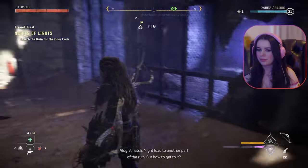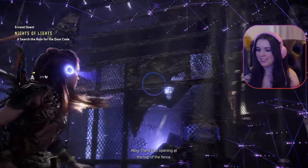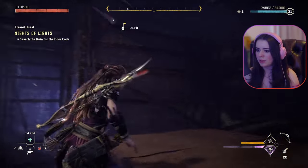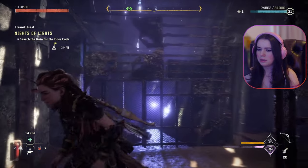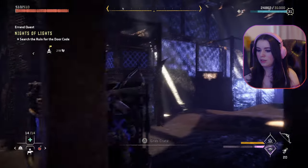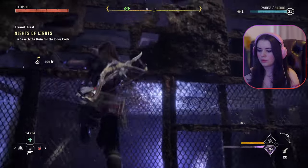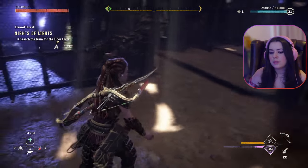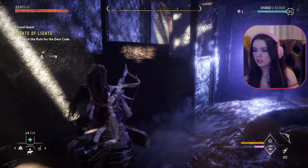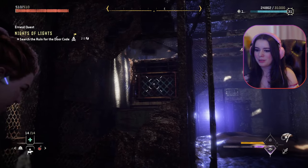Am I bringing this somewhere? Maybe it'll lead to another part of the ruin. Hatch — she sees things I never see. I can't see in this place. If I can find a way to get up there — too much light, I can't see. What hatch is she talking about? Up here maybe? This broken thing? Honestly beyond me right now. I have no clue what she could possibly be talking about. That crate's not tall enough to reach the opening. Oh my god, puzzles man.